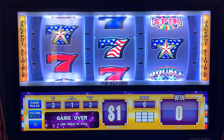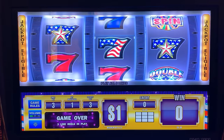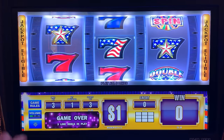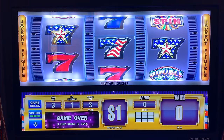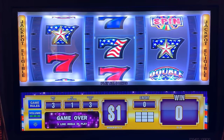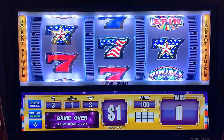Alright guys, I'm at Fontainebleau in Las Vegas — I call it Fountain Blue because I can't spell it any other way. We are on Wheel of Fortune, I think it's Diamond Spin, Triple Double Stars. Should be nine a spin. You know what has to happen before we play it? You have to put money into a slot machine to be able to play it. So we're going to do that now. I just discovered that for the first time — did not know that.